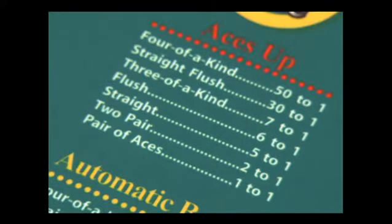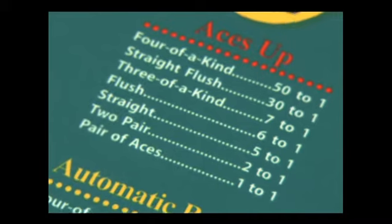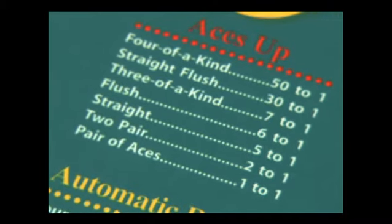Players get five cards to make a four card hand. The dealer gets six cards to make his four card hand. The rankings of the hands are as follows: four of a kind, straight flush, three of a kind...